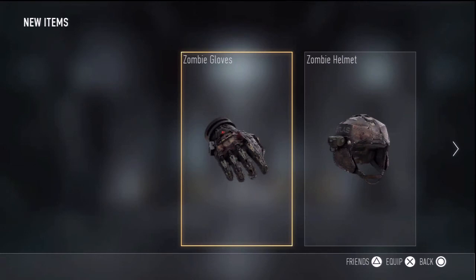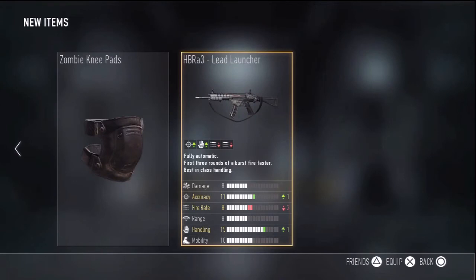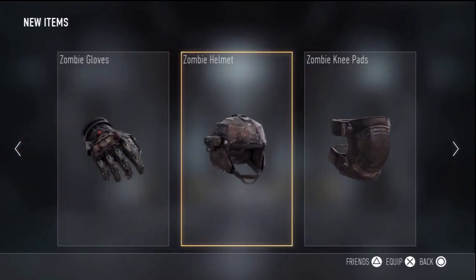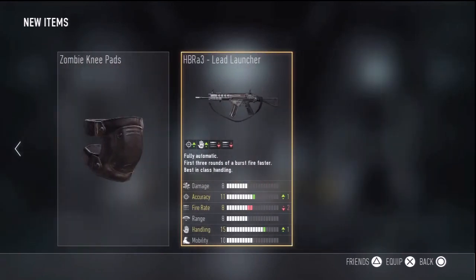If you beat those, you basically unlock all these zombie supply drops and they're actually really awesome. I think there's six or seven in total - I'm only showing you guys a few though. You can unlock the HBRA3 lead launcher gun, as well as zombie knee pads, zombie pants, zombie gloves, and a zombie helmet.